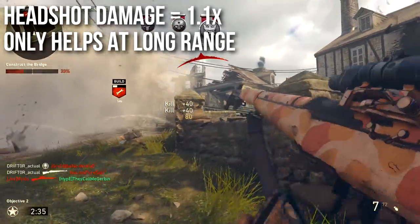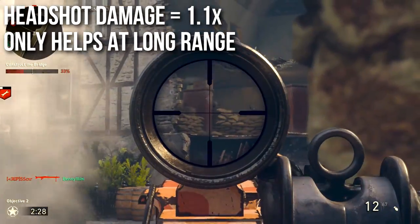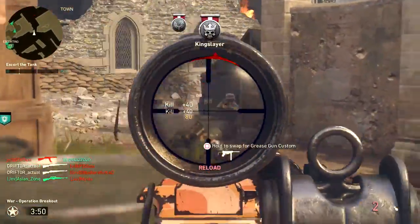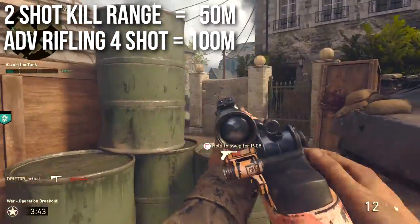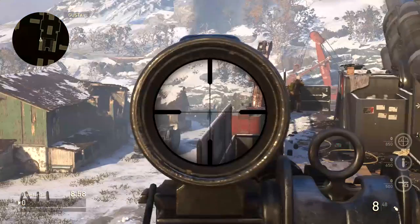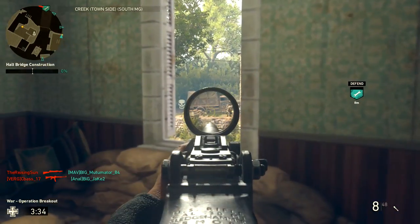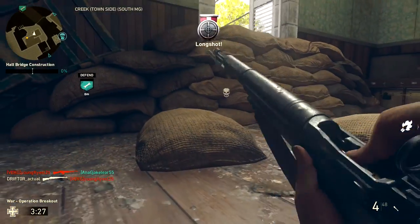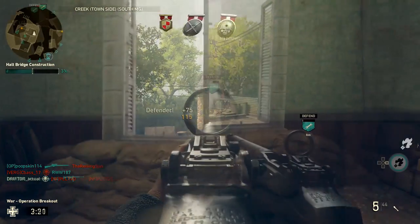The headshot multiplier is 1.1x, which means it only helps at long range. At really extreme ranges, this can help you get one less shot to kill, but generally speaking it doesn't make much difference — aim for body only when you get the opportunity. The 2-shot kill range is 50 meters, which is extremely long, and if you run advanced rifling on this weapon, that goes up to 100 meters. I can't think of an engagement in any map that's greater than 100 meters. With a 4x scope and advanced rifling, all the way across Gustav Cannon I can still just 2-shot people, so it's basically a 2-shot kill monster.